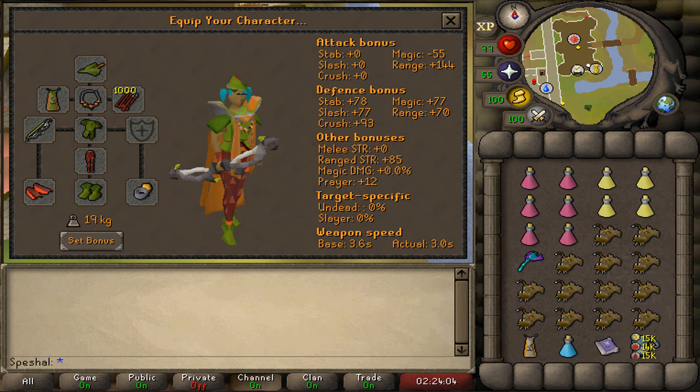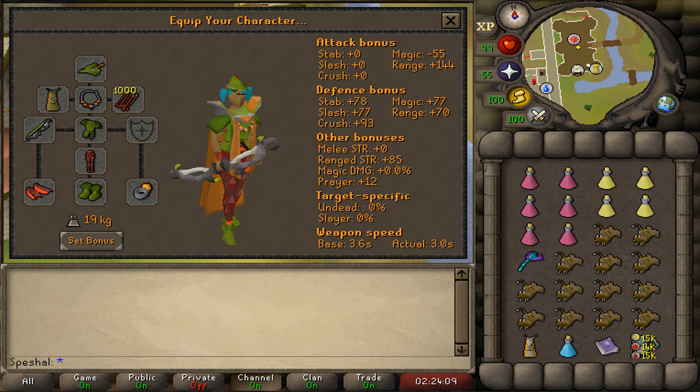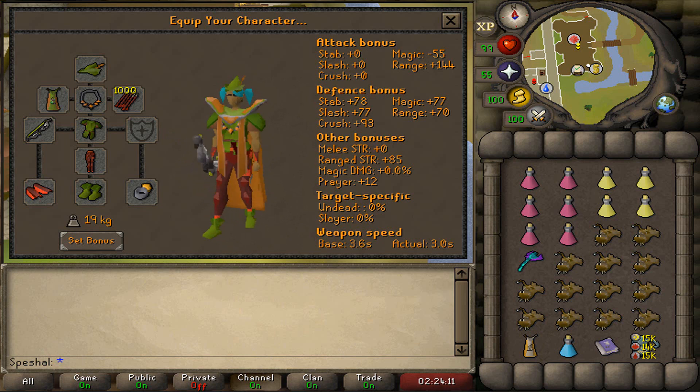For the inventory, I recommend bringing 6 Super Restores, 4 Saradomin Brews, 1 4-dose Range Pot, Thralls, and a Teleportation Method or a Construction Cape so you can teleport out of the boss room. The rest of the inventory should be filled with Anglerfish or the best food you can afford.